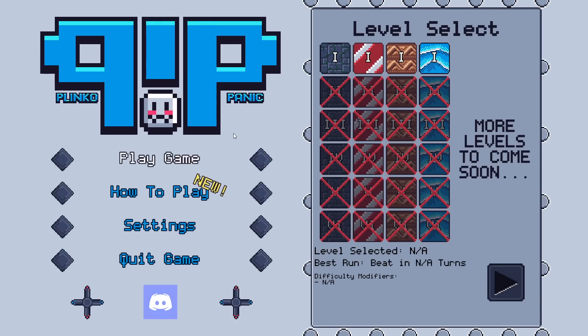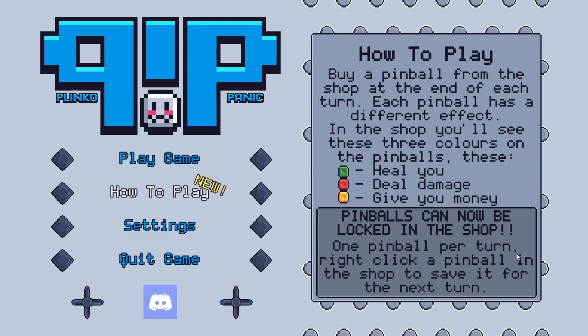I'm curious what a board-builder roguelike looks like. I've also been informed that there are apparently auto-chess-style mechanics to an extent. Let's check the how-to-play first. Buy a pinball from the shop at the end of every turn — each pinball has a different effect. In the shop you'll see three colors on the pinballs: green to heal you, red to deal damage, yellow to give you money. You can lock one in the shop per turn if you right-click.